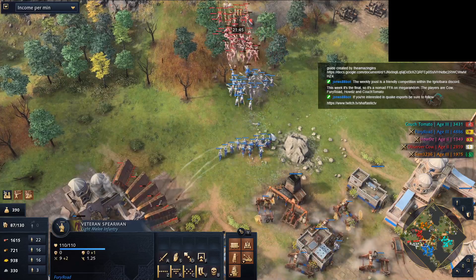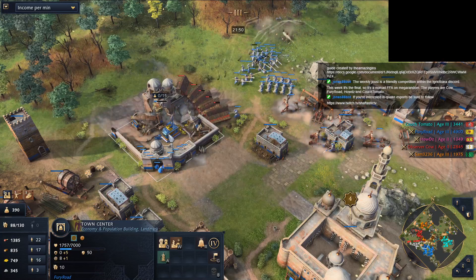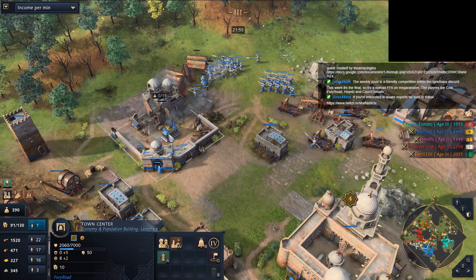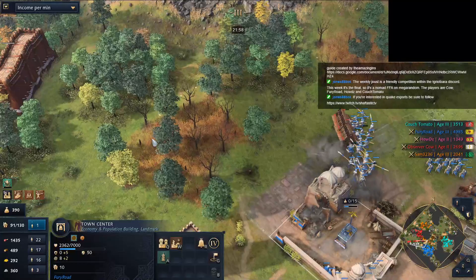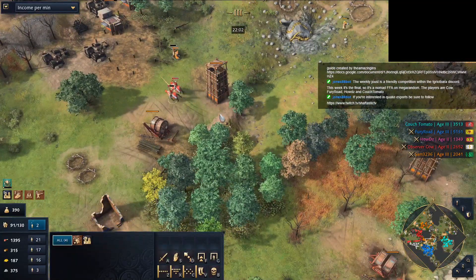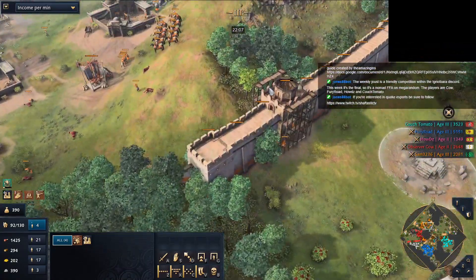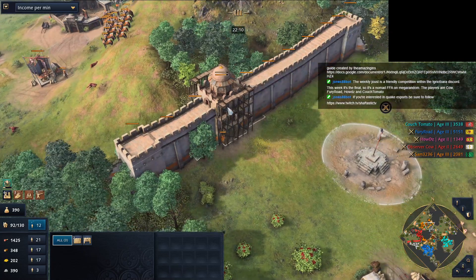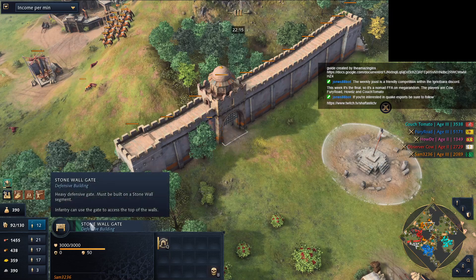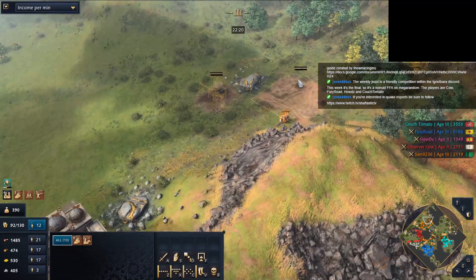This is the landmark, you see. Sam kind of gets saved by Fury here. It works both ways now - Cow gets worked from both sides with no sides to turn to. Sam really trying to boom as much as he can, getting another TC.